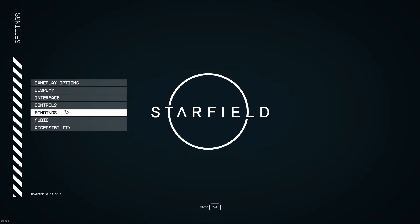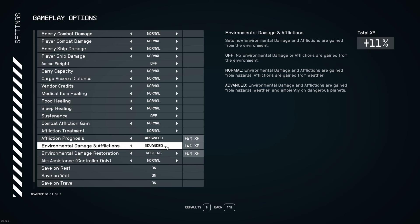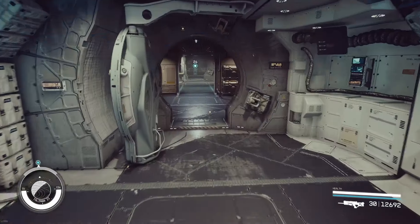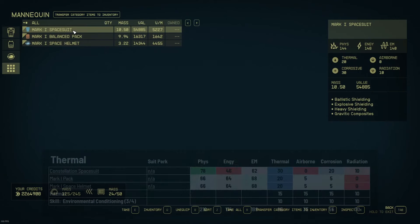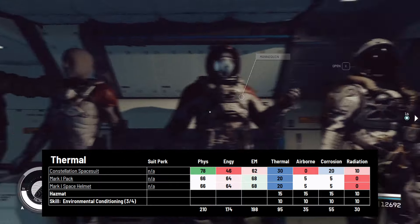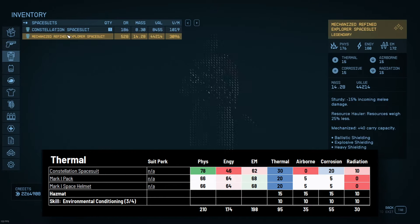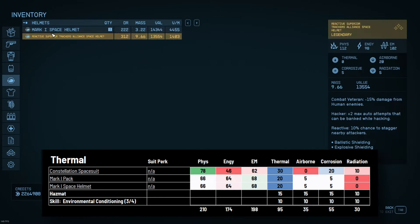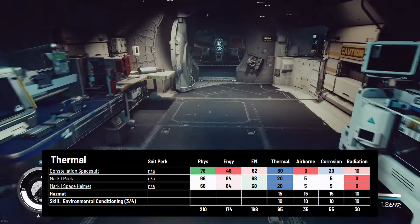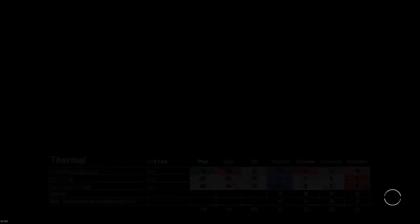The first thing we'll do is take a quick check of the gameplay options. I have primarily left everything at normal except for the environmental damage and afflictions, damage restoration, and affliction prognosis. So if I get an affliction, it could get worse or better, and I should be able to rest when I come back to the ship. I'm going to put on a custom combination of the Constellation spacesuit and the Mark 1 pack and helmet. Looking at the table on screen in the thermal column in the center in blue, that gives me 30, 20, and 20 — which is 70 thermal protection. I'll wear a hazmat suit underneath for 85, and I have environmental conditioning at 3 of 4, which gives me 10 points in thermal.